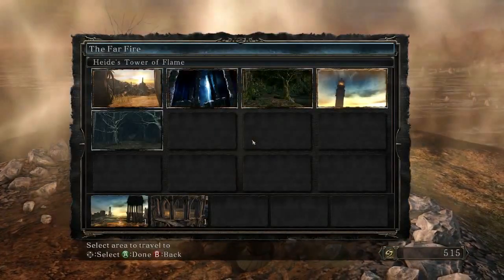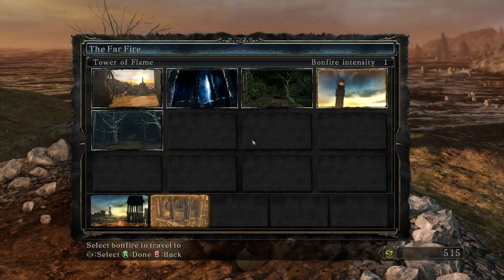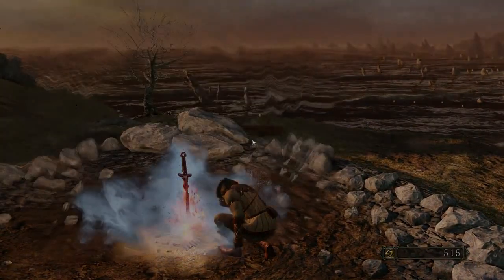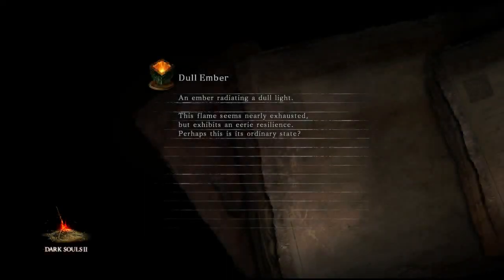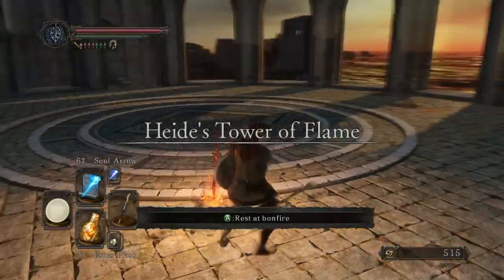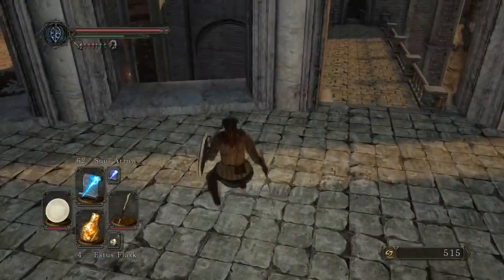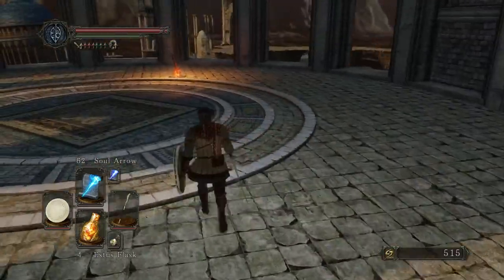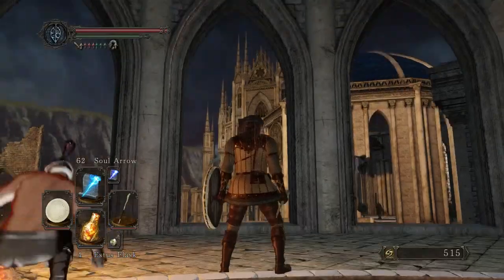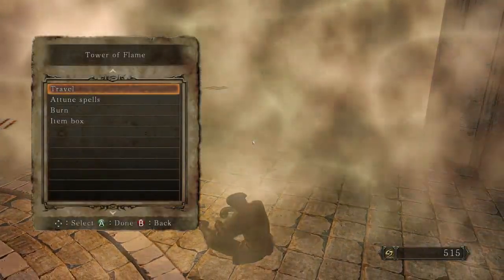Let's go back to Heide's Tower of Flame — we have one more boss fight to do. Which way is the shortest? Tower of Flame might be shorter to get there. Dull Ember — an ember radiating a dull glow. Back in Tower of Flame. We could go that way, it leads to another area which we will do. But first we're going to head back the way we came — there's another boss in that cathedral right there. I hope you guys enjoyed. I'll see you in the next part. Thank you so much for watching.